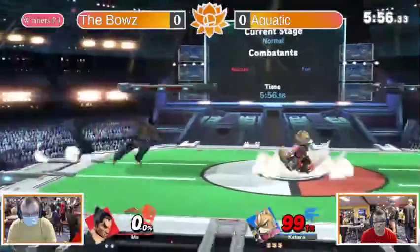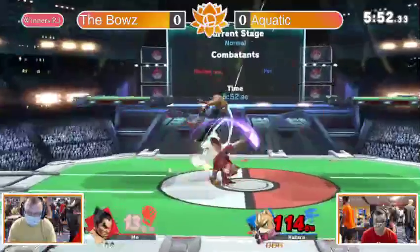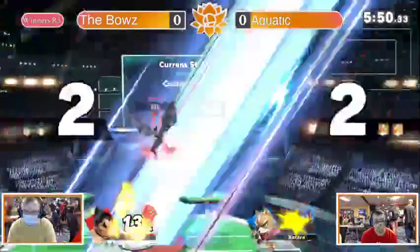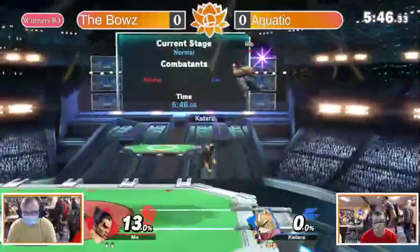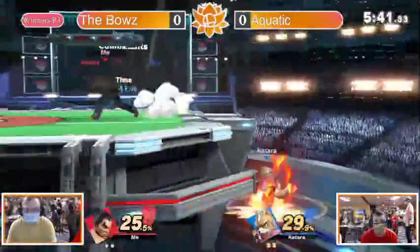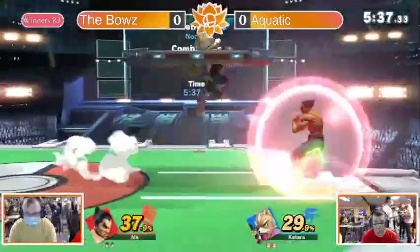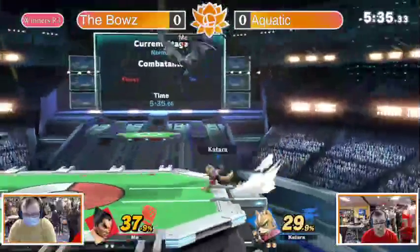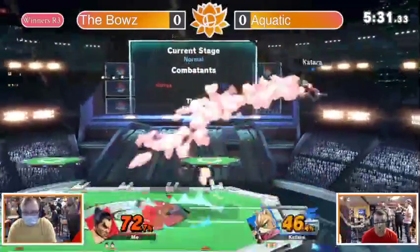Trying to get the stun — I don't see many electrics coming out. There's one, but it doesn't get the up-B follow-up. That's a confirm though, that will work. Up-B out of shield is ridiculous and it kills. Down air in a good spot — but aquatic not taking advantage though.